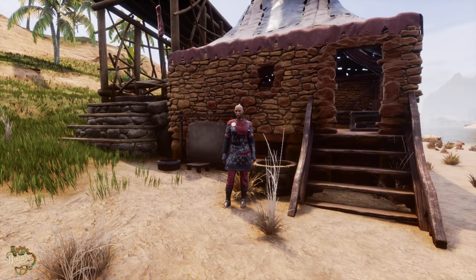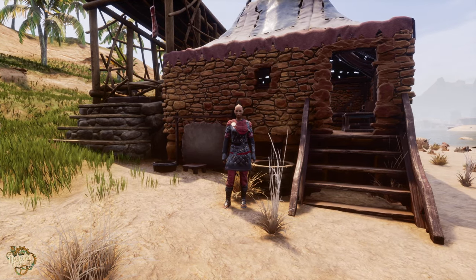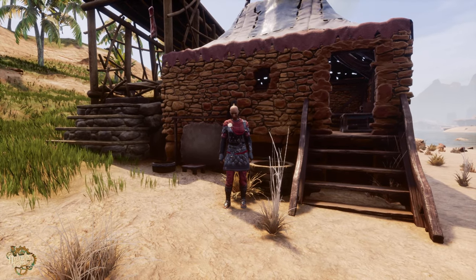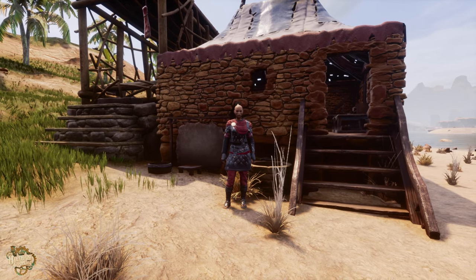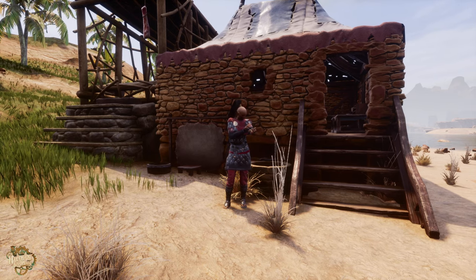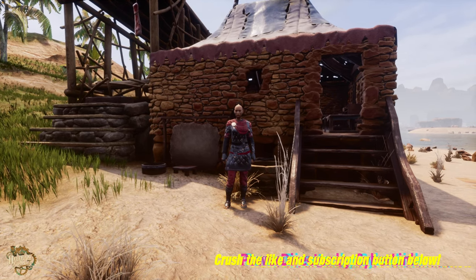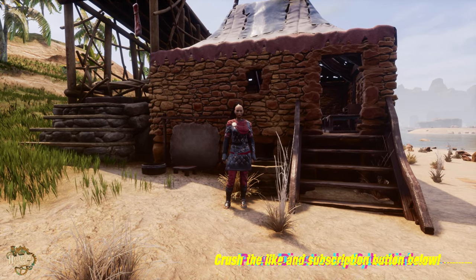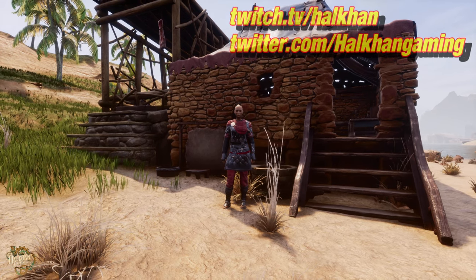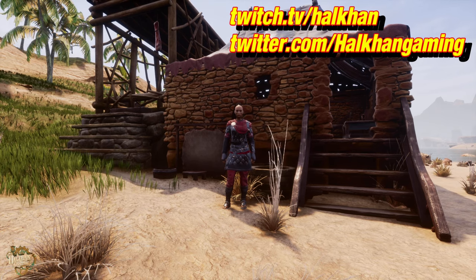What's up, Halkhan here with episode four of our season two Savage Wilds playthrough. Today our goals are to build a furniture maker, build a vanity from the Emberlight mod, try to build two waystones from the Wayfinder mod if we have the resources, level our greater dog Sigrid and ourselves, collect some coins for purchasing a thrall, and if time permits actually buy a thrall. I also want to remind you that we stream six days a week at twitch.tv/halkhan.